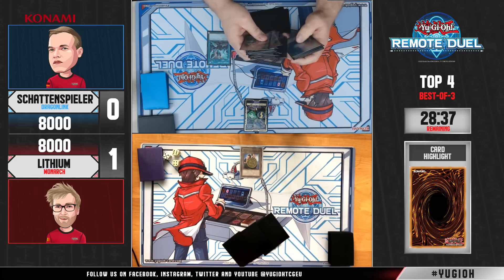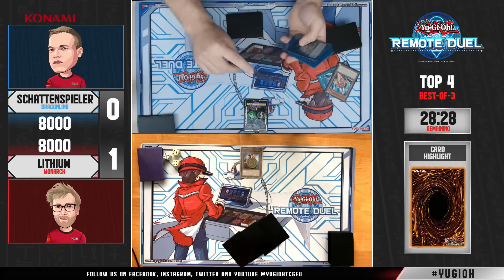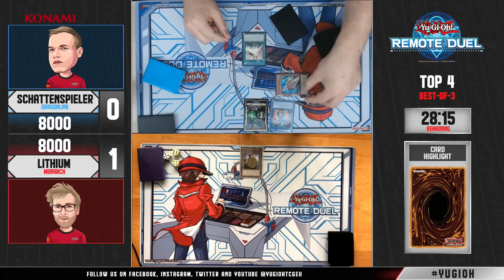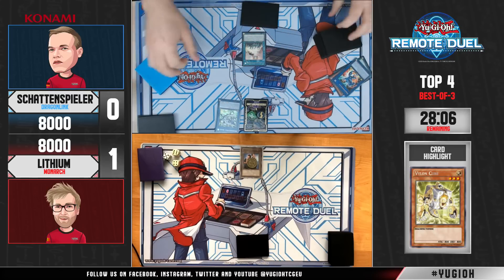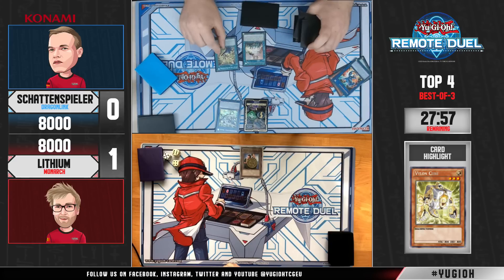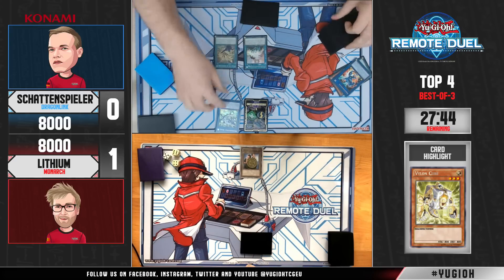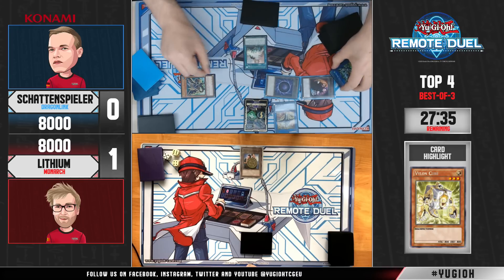Schattenspieler will go for the standard Dragon Link combo we've seen a lot of times this weekend, and we know that Steven doesn't play any hand traps at all in the main deck. We talked about how brave Steven's deck-building decisions have been — his only hand traps in the side deck are Nibirus. Schattenspieler has sided in a copy of Violent Cube, a very interesting card which you can summon with Crystal Fiber since it's a tuner, and when it's used for the synchro summon of a Level monster you get to add Smoke Grenade from your deck.